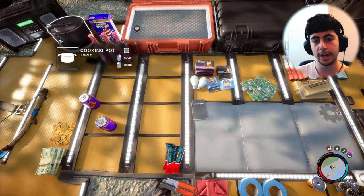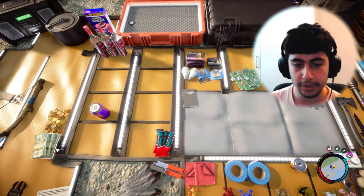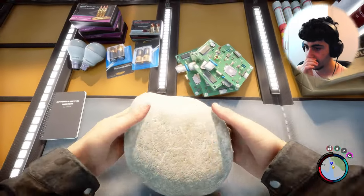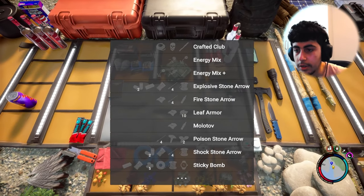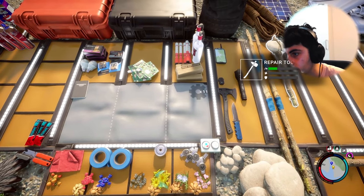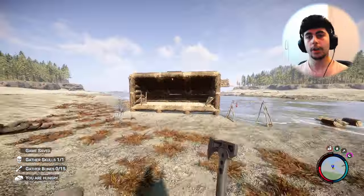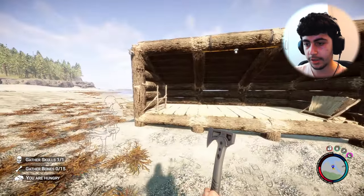I need to eat — I'll eat this bar. I noticed we do have the cooking pot; I haven't even tried to cook anything with it. Before we cook with it though, we have other stuff to do, so we might try cooking in the next episode. Let me make a repair tool just in case the house breaks. I can make a crafted club but I don't think it's good. I'm gonna upgrade the base a little more and show you guys later what I've done.